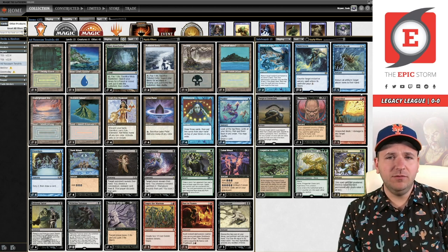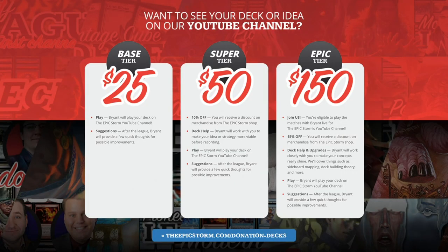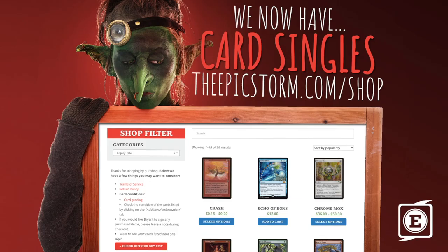That is my intro. If you want to be a great person like Tyler, you can go to theepicstorm.com/donationdecks and submit your combo deck to be featured here on this YouTube channel. If you sign up for our Epic tier, you can actually join us on the channel. Check out theepicstorm.com/donationdecks, or go directly to theepicstorm.com/shop if you're looking to support us.